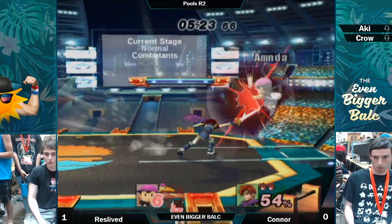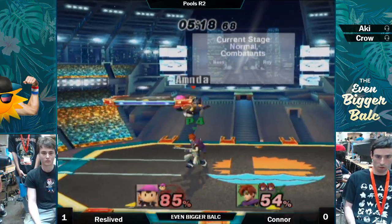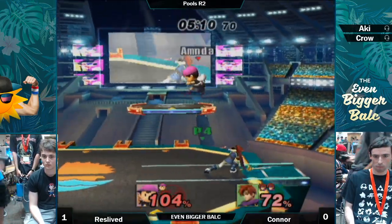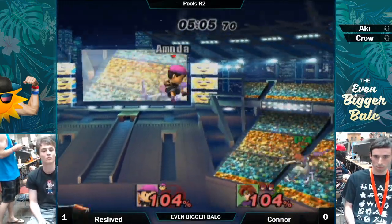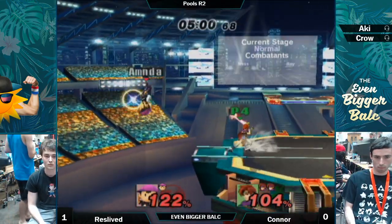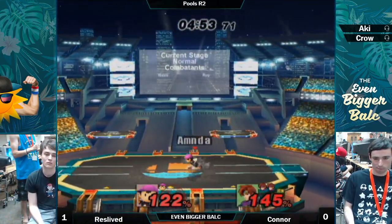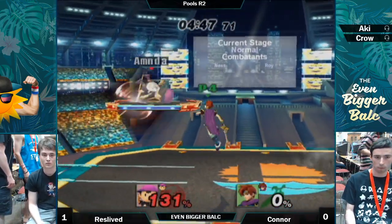Connor's movement is looking clean. One thing about this matchup that makes it hilariously bad sometimes is if you're trying to recover and Roy is kind of expecting it, you're just going to blink. The counter. PK fire — does not want anything to do with it, almost dies. Nice ledge dash — that was super risky. Down throw, up air — that's such a good confirm. Un-SDI-able Fox up air, and bigger, and wider.